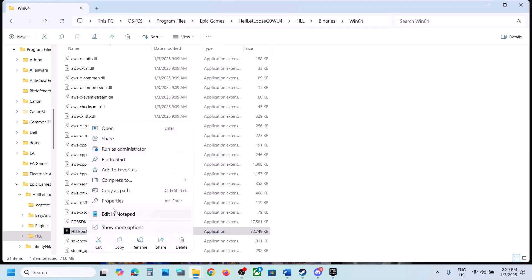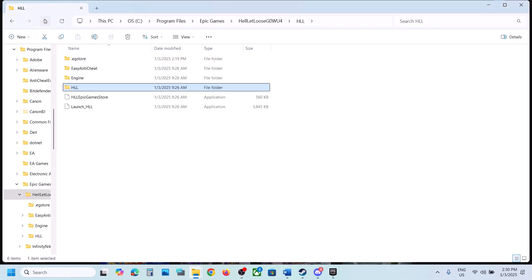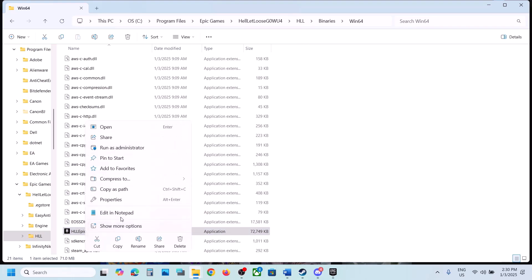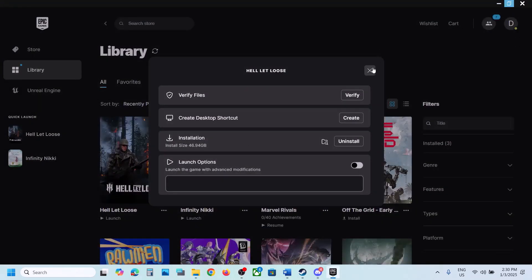If that still doesn't work, right-click the exe file, go to Properties, and go to the Compatibility tab. Check 'Run this program as an administrator' and hit Apply, then OK, and launch the game. If that doesn't work, check the compatibility mode option and select Windows 8, hit Apply, OK, and launch. If still not working, try Windows 7. Also try checking 'Disable fullscreen optimizations.' You can do the same with the other exe files. If none of these work, uncheck all those boxes, hit Apply and OK, then follow the next step.